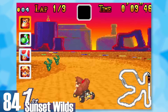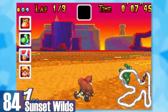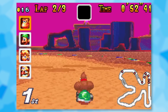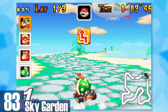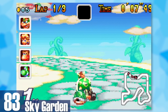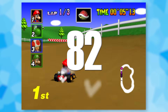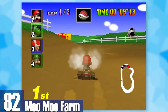84: Sunset Wilds. A canyon-based level, and after each lap it gets a bit darker outside. The track is surprisingly in-depth with Shy Guy tents to avoid, a few speed boosts, and basically everything Super Circuit has to offer. 83: Sky Garden. One of the few 2D tracks that manages to hold up with the 3D ones. Sky Garden looks mystical with the stone-like ground and there are various shortcuts across clouds if you jump carefully enough.